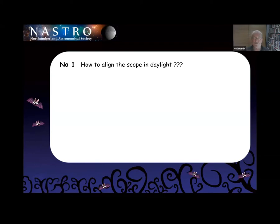My first trick — technique. How can you align a scope in daylight rather than waiting until it's dark? It should really be an equatorially mounted scope. How do you do it in daylight rather than waiting until dark where you can look at Polaris through the polar scope? Well, the first question is: why would anybody want to do that?